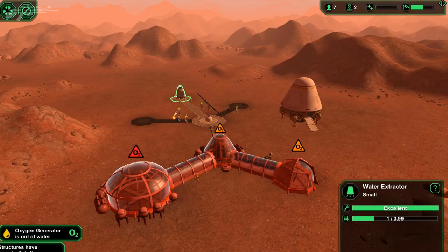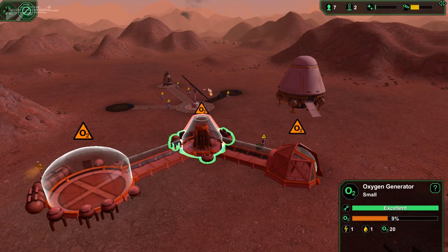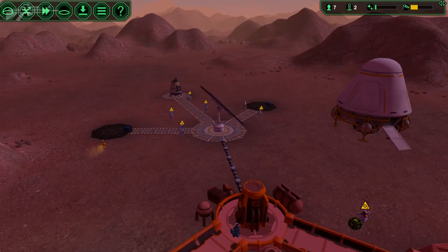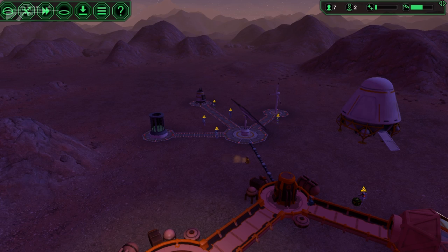We're doing a little bit better. We've got some of the basics on supply. We've got the oxygen generator in the centre that requires water extracted from the planet, so we can actually start producing some oxygen. We can tab down and see how people are doing inside the colony. We've got a lot of people out of O2 so they'll have to head back and recharge. We've got a power cell and a wind turbine for power at night, and luckily it's just gone dark — just in the nick of time.